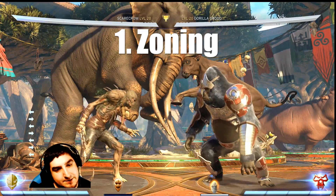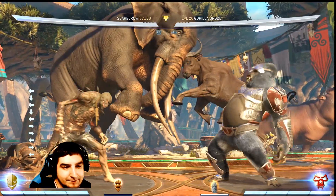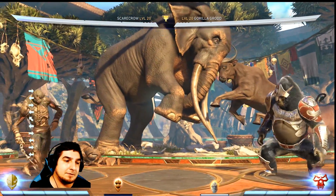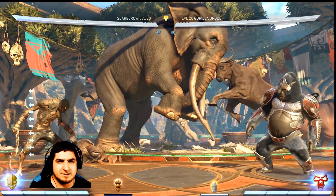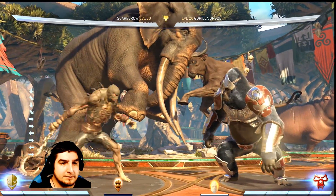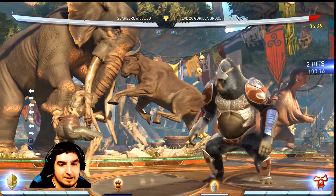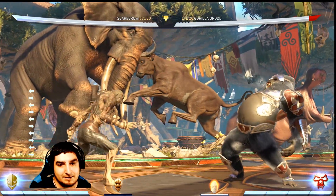Number one is Zoning. I've got Scarecrow here, and you might wonder — Scarecrow doesn't even have a projectile. But the true definition of Zoning does not require a projectile. Zoning is controlling an area using superior moves against your opponent, knowing you're going to keep them out of your range. Scarecrow does this really well with moves like his forward advancing headbutt — he can stay in a zone where he can whiff punish almost anybody in the game with anything.